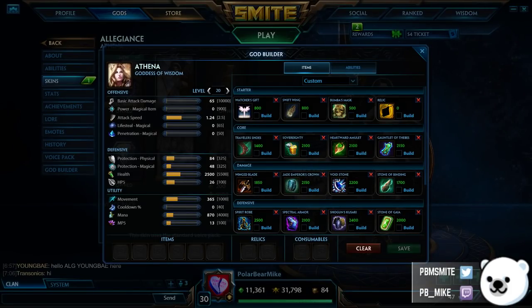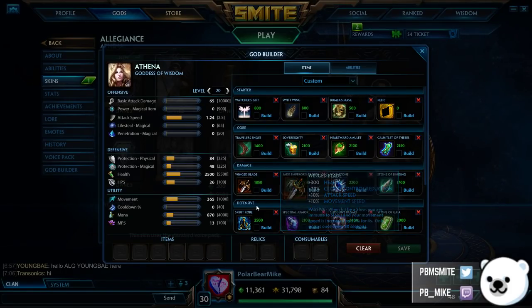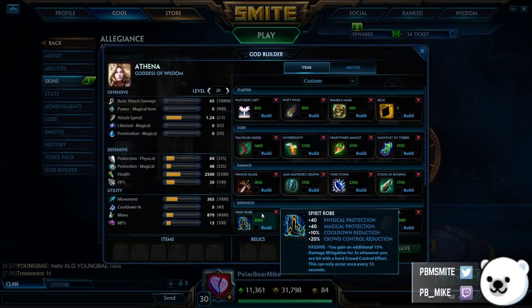Moving on past that, we'll go over items that remained mostly unchanged from Season 3 to Season 4. Wingblade was completely untouched — same item we all know, nothing to really go over there. Spirit Robe is also essentially the same item, however it had its price increased by 40 gold from 2460 to 2500. It's still a great passive and a great selfish option for support if you're worried about getting CC comboed and killed. Spirit Robe is just as good as it's pretty much ever been.